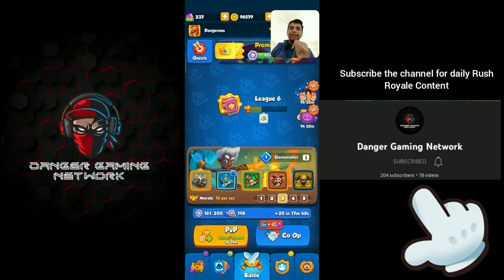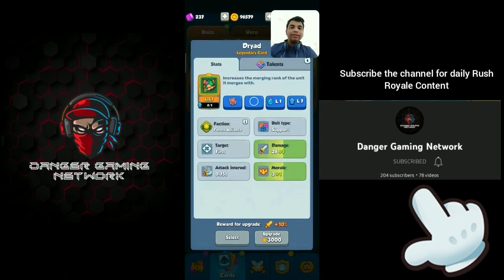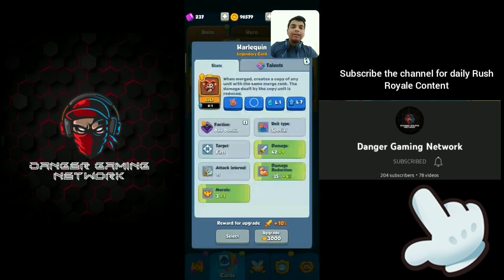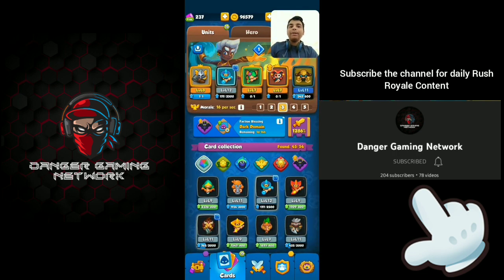Hello guys, I am Dangerous and you're watching Danger Gaming Network. I am back again with a new video. Today we are playing with an Inquisitor deck which doesn't have Scrapper. I have built an Inquisitor deck with no requirement for Night Stage — you just need Inquisitor, Coldmage, Triad, Arlequin, and Chemist.